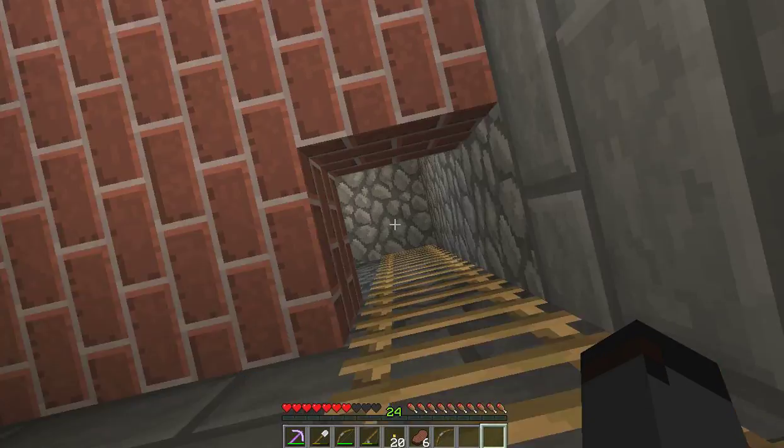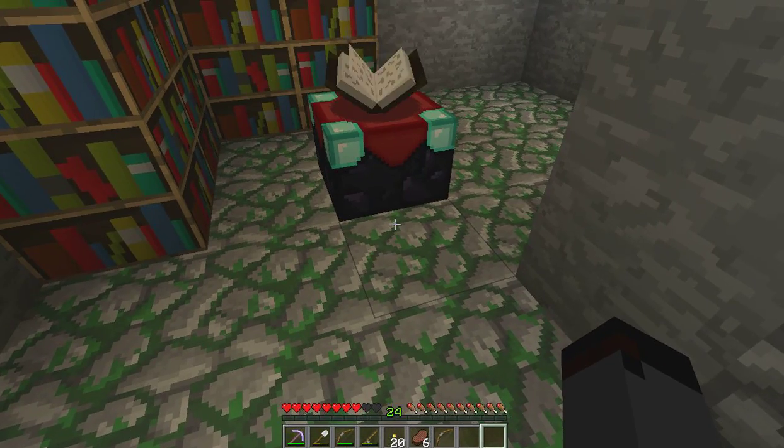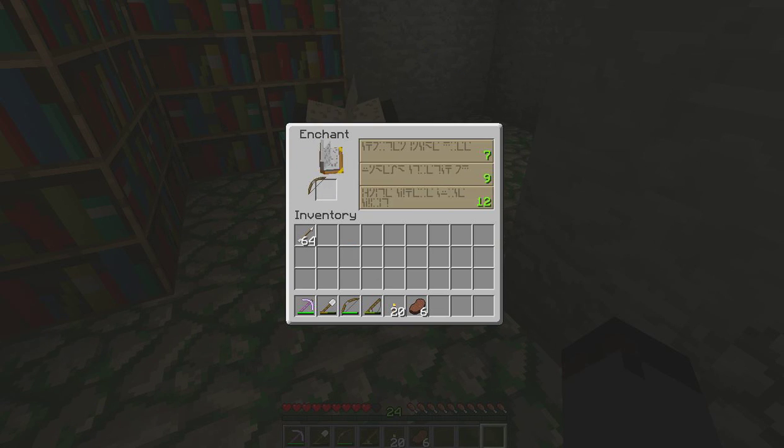Down here is where we enchant stuff. Give me something good. Nope, that's a shitty one. Not half bad. That one's bad. No. Fuck no — I would have to do five. That'd be great if I didn't have bookshelves there.